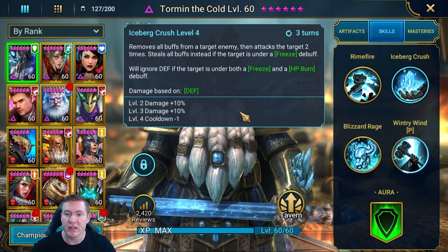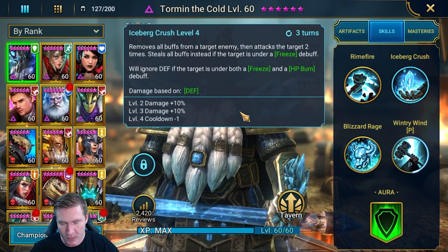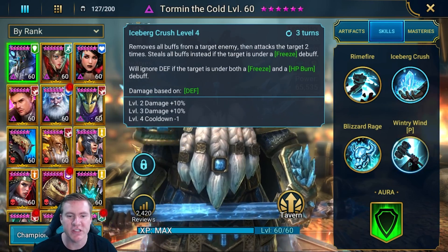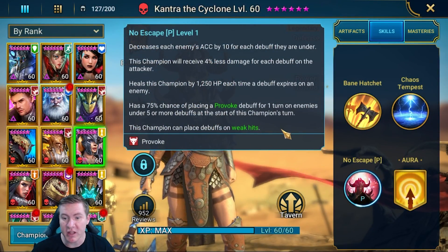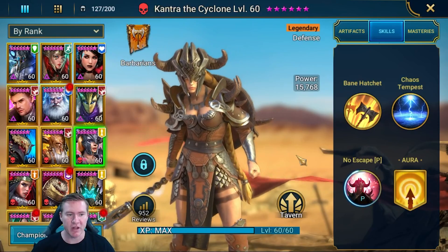Another thing to note: accuracy and placing debuffs or harmful effects won't happen on weak hits. If you land a weak hit on an enemy, there's no point thinking about accuracy because it's not going to happen. I think Kantra can place debuffs on weak hits, but generally speaking, if you land a weak hit, you're not going to land a debuff in Raid.